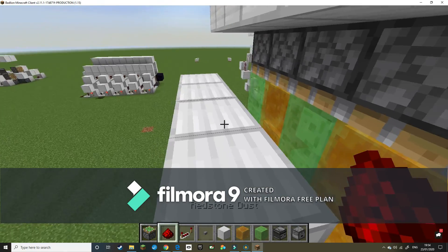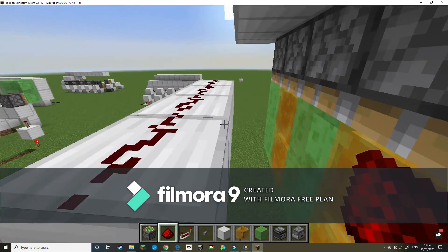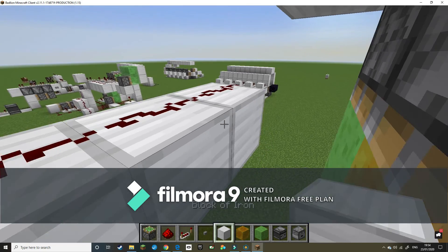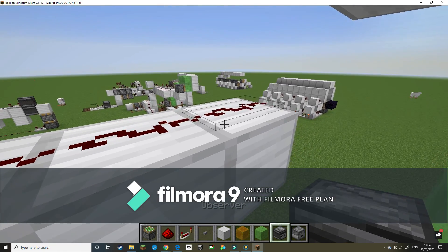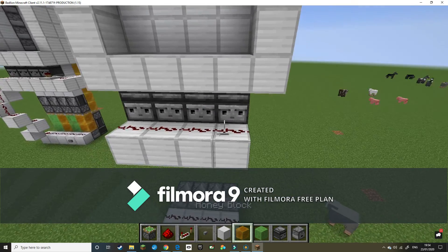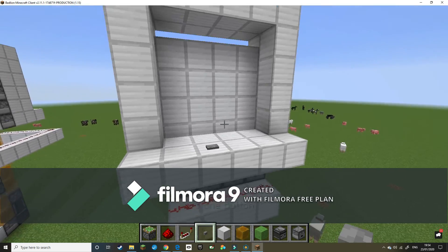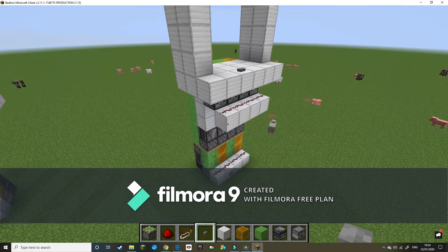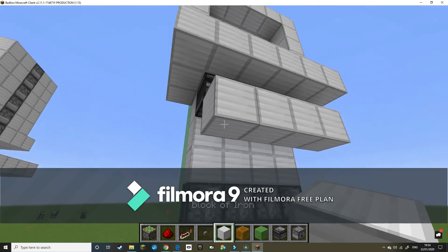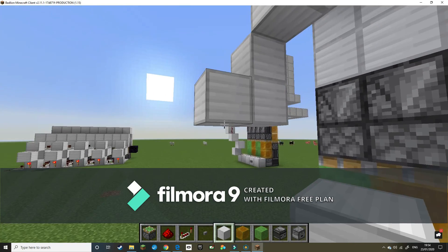Place redstone along those blocks. Then go around here next to these pistons, grab an observer, and place them along like that — that can be tricky your first time. Place blocks along here under the button. Now we need to hook up these — go out one, down one, down one again.